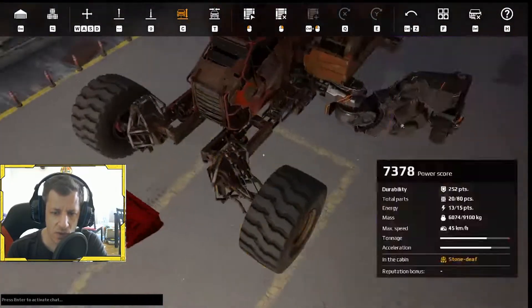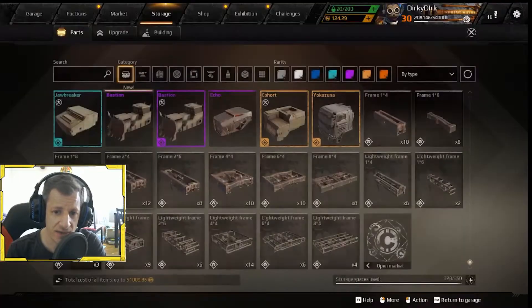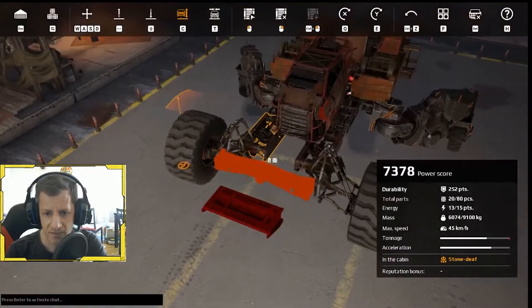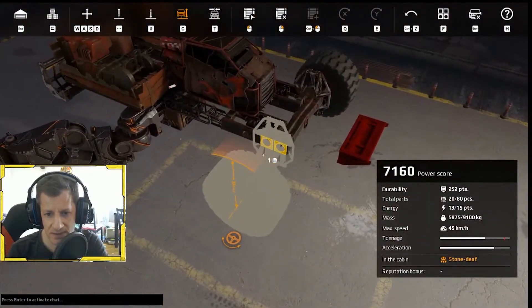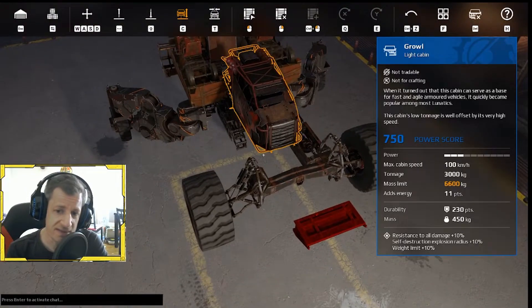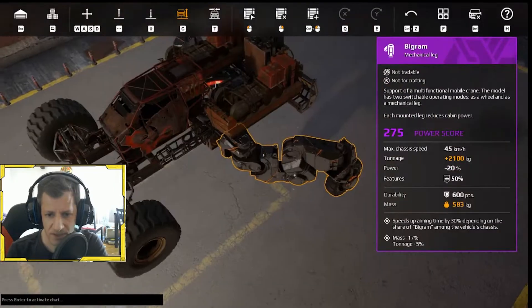Now let's add some redundancies. What if the frame is shot off? I lose a tire, right? Well, there is another weld point right over here on this tire, so if I add a frame here, this tire is attached to two separate frame pieces. That way if I lose one of them, it still remains. Remember, things get blown off in this game, so you want to make sure that when something gets blown off you still have a chance.